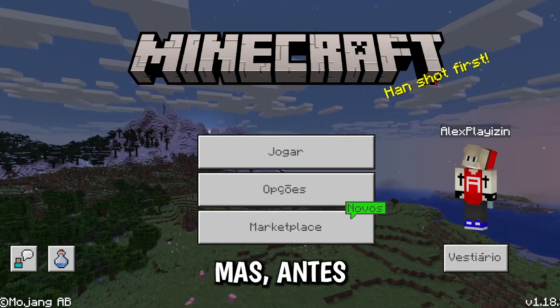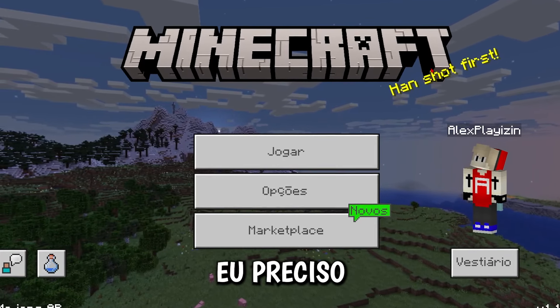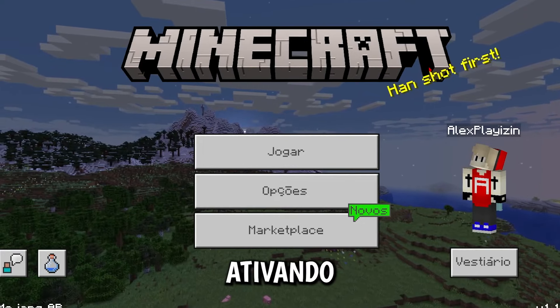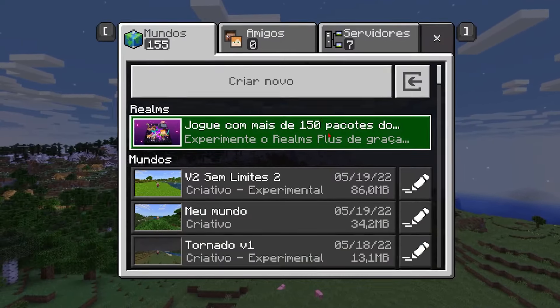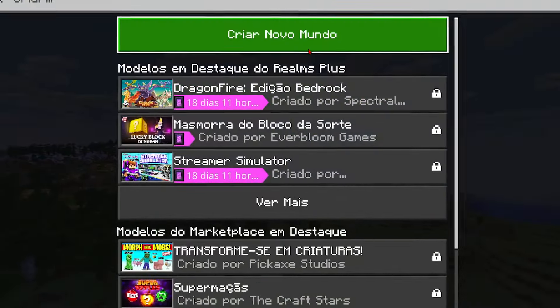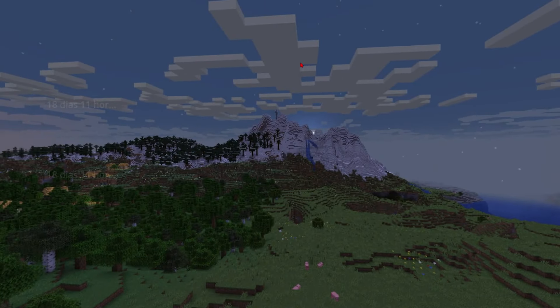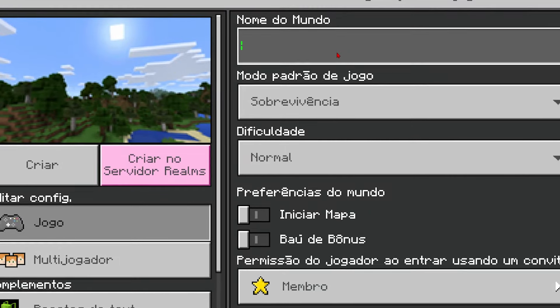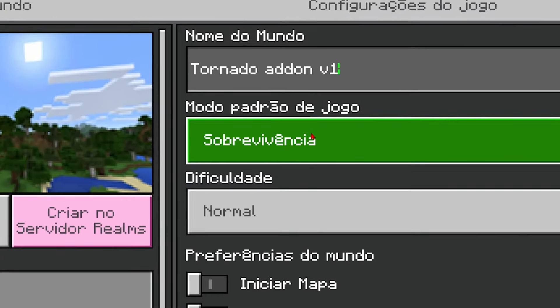That's pretty cool! But before we play with it, I need to show you how it works. What you need to activate to be able to do the other world. We're gonna start here, I'm gonna create a new world. We're gonna do a specific option to be able to do it and how it works. This is the name of the addon right now.